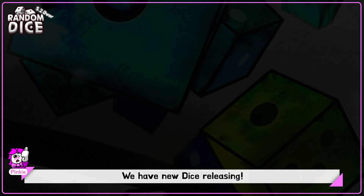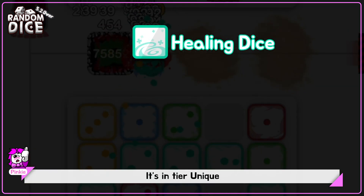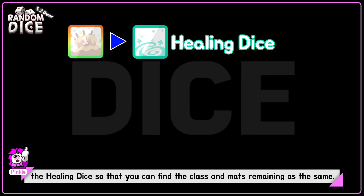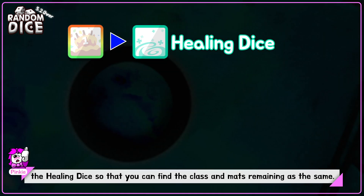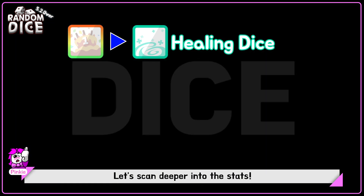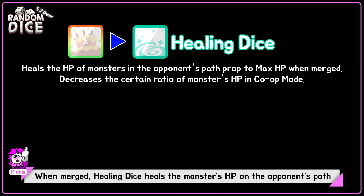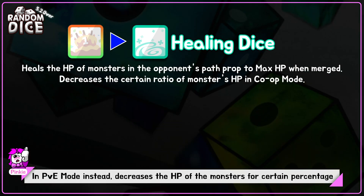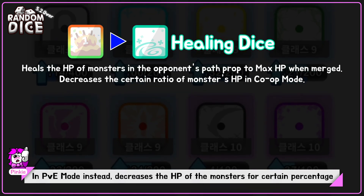We have new dice releasing. First, it's Healing Dice. It's in tier unique. The first anniversary dice has been substituted by the Healing Dice, so the class and mass remain the same. Let's scan deeper into the stats. When merged, Healing Dice heals the monster's HP on the opponent's path. In PvE mode instead, it decreases the HP of the monsters by a certain percentage.